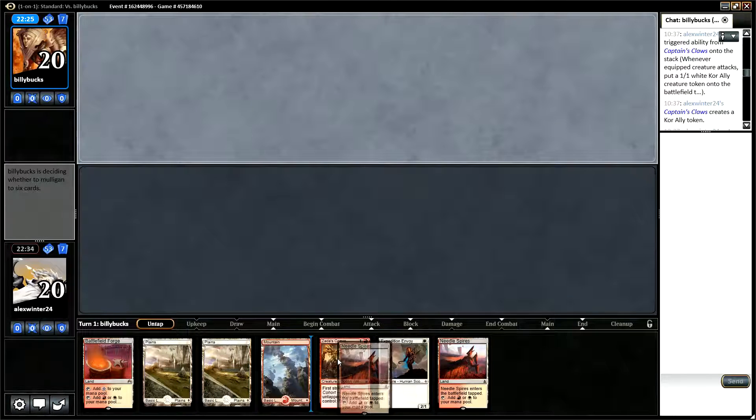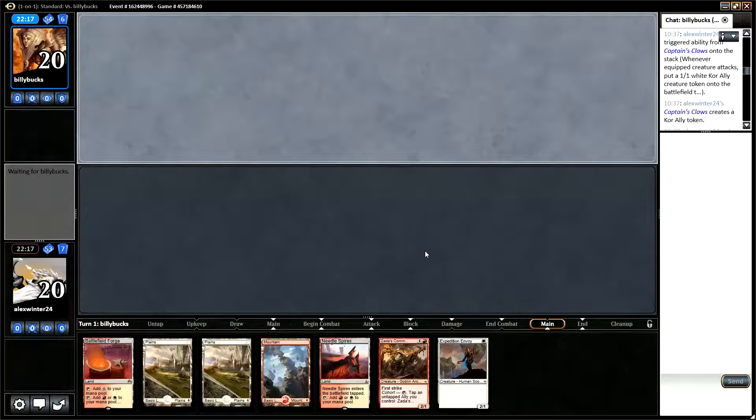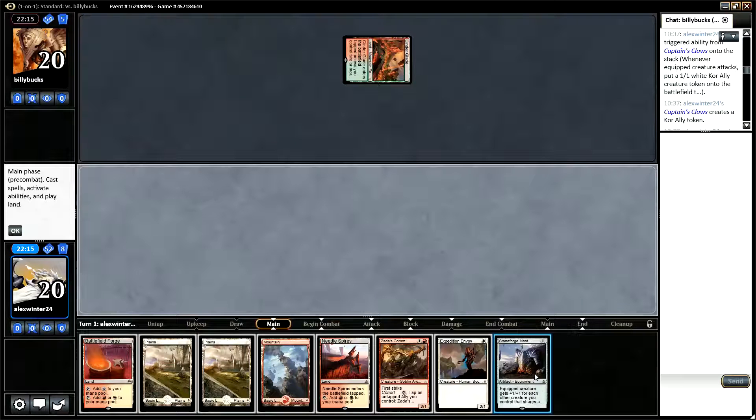This hand is a little like the opening game in that it's a little slow, but it does have Needle Spires and we're on the draw. I think we can keep this on the draw — we've got two creatures to start with. We now have a Stoneforge Masterwork so we want to be able to go one, two, three. We're probably going to leave playing the Needle Spires until about turn four.